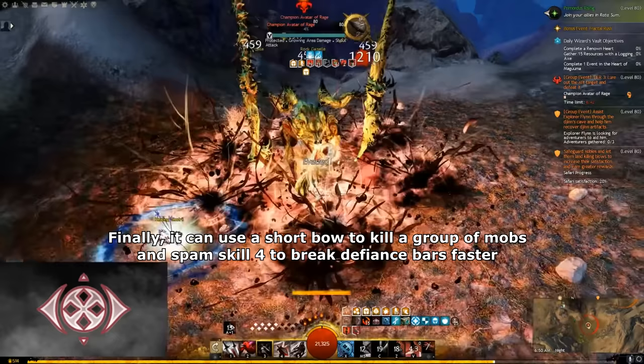Vindicator is the tankiest build I have ever made. It has a bit lower damage compared to Herald, but in return Vindicator can maintain all boons uptime by only spamming dodges. Vindicator is extremely forgiving for mistakes and can ignore many mechanics and face tank bosses easily. So it's one of the best specs to play for new players or for those who want to play the game in easy mode. So Vindicator has decent damage, is extremely tanky, and is easy to play. So Vindicator is, without a doubt, Legendary tier.